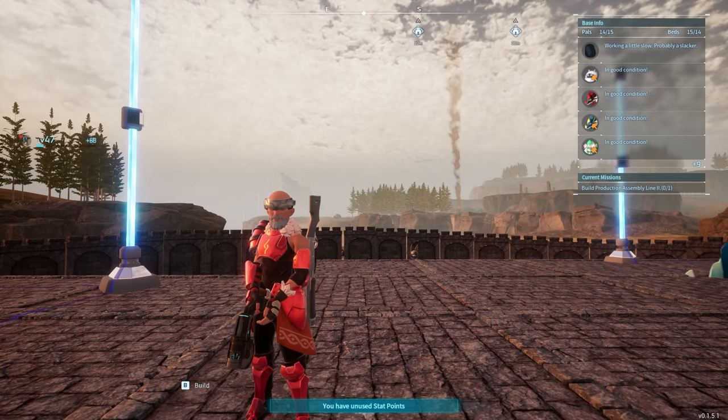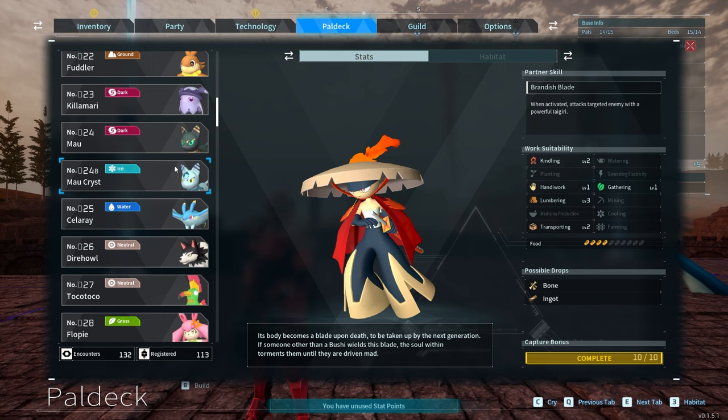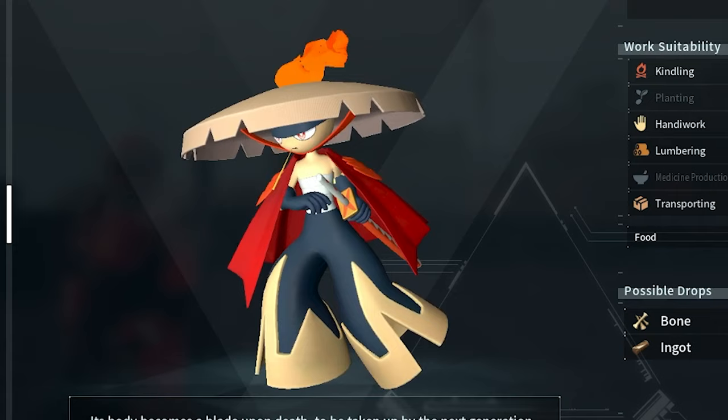Hello friends! After creating the strongest sweeper, I began searching for my next project, which led me to the one and only Bushi. Why Bushi? Well, Bushi has a sick katana and who wouldn't want a samurai as the main character?